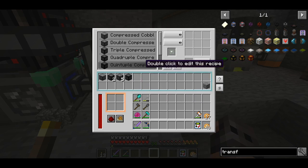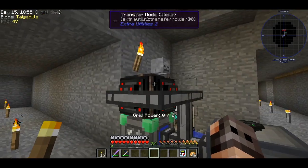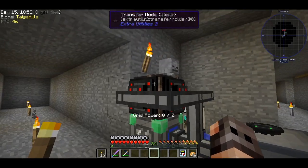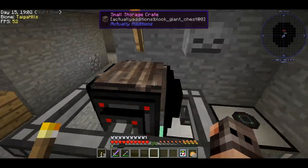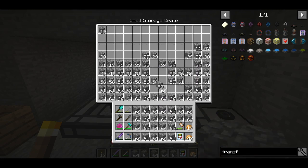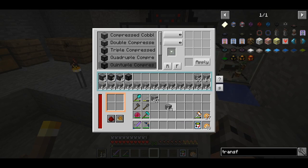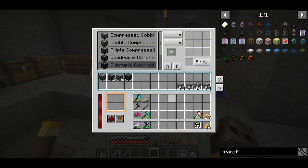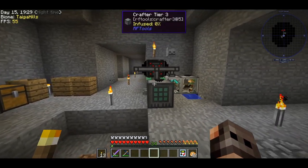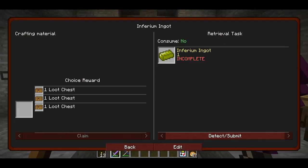I have the recipe for the quintuple compressed cobblestone but I'm not even close to having enough. The transfer nodes are very slow and I have no faster means of transferring cobblestone unless I do it manually. I'll probably just AFK since I can only transfer about 2,000 at a time manually.